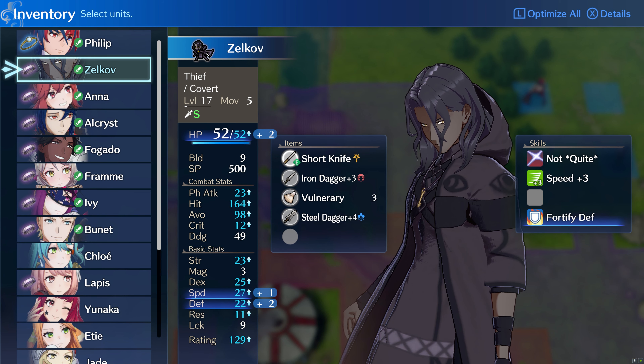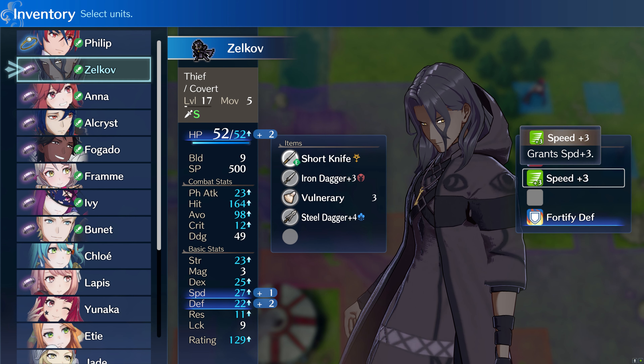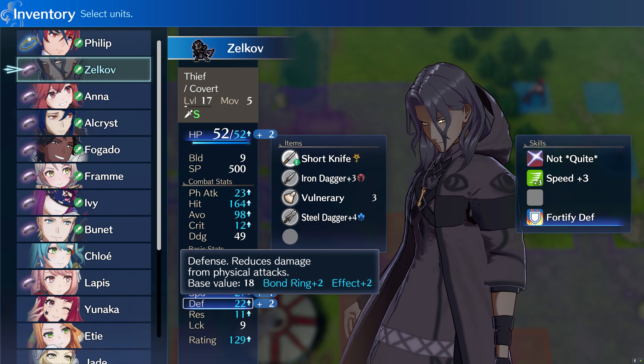Like in my previous guide video, the star of the show is the Thief yet again. I will be using Zelkov, but you can use Yunaka as well. I have fed Zelkov all my stat boosters — you should definitely do that as well. Having a very strong Thief is key to doing all paralogues early. Imbue your dagger with a high avoid blessing, and refine it to a high level to do a lot of damage.